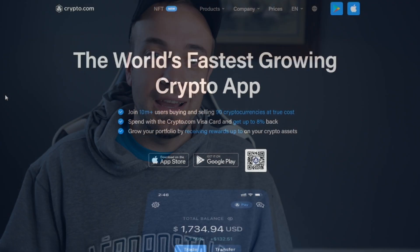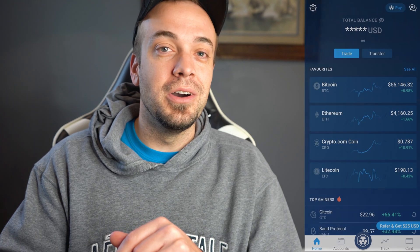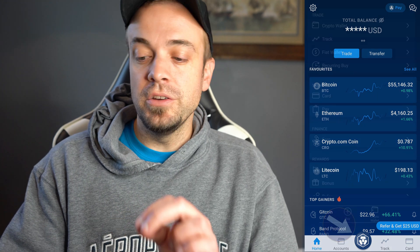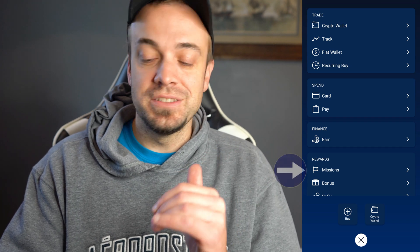We do a lot of crypto.com and CRO videos on this channel, as well as general cryptocurrency videos. So assuming you already have downloaded the crypto.com app, go ahead — I'll put screenshots on screen — but hit the little CRO logo front and center at the very bottom of the screen. Once you do that, you'll notice at the very bottom under a category labeled Rewards, there's a subcategory labeled Missions. Go ahead and tap that.